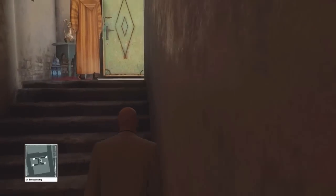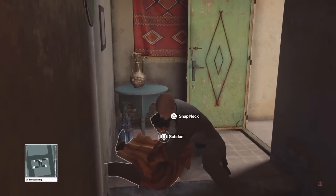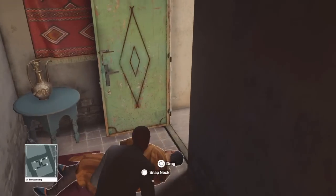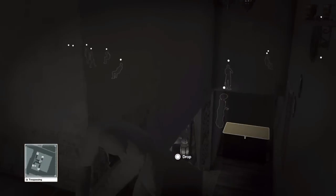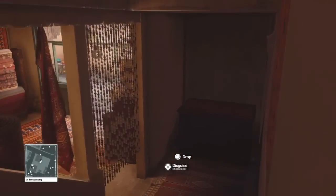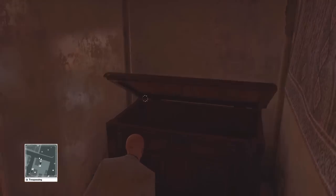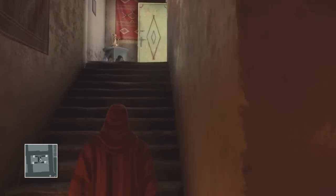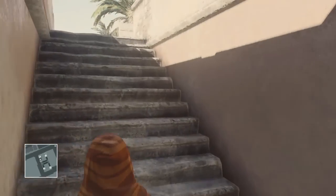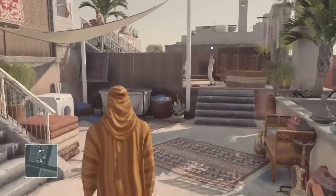We need to wait for him to turn around and walk up, and then we can make our move behind him. Now's a good time to go — we're going to go up the stairs and take the guy out. I'm not sure if you can sneak past him, but it makes everything much easier if he's out of the question. Subdue him and drag his body downstairs; there's a little box just down here. Make sure no one's looking — sometimes that woman shouting about the carpets does see the body, so just make sure you get his body out of the way.